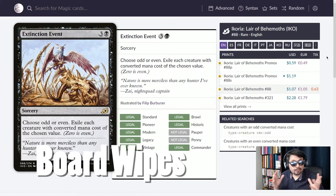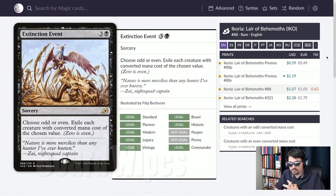Moving over to board wipes. In a game of Commander, opponents might build up a big board of tokens or too many utility creatures, and sometimes we've got to wipe the board. One of the best cards printed in 2020 is Extinction Event — four mana sorcery. Choose odd or even. Exile each creature with a converted mana cost of that chosen value. Reminder: zero is even, and tokens have a zero casting cost, so that's how you wipe a whole board of tokens.